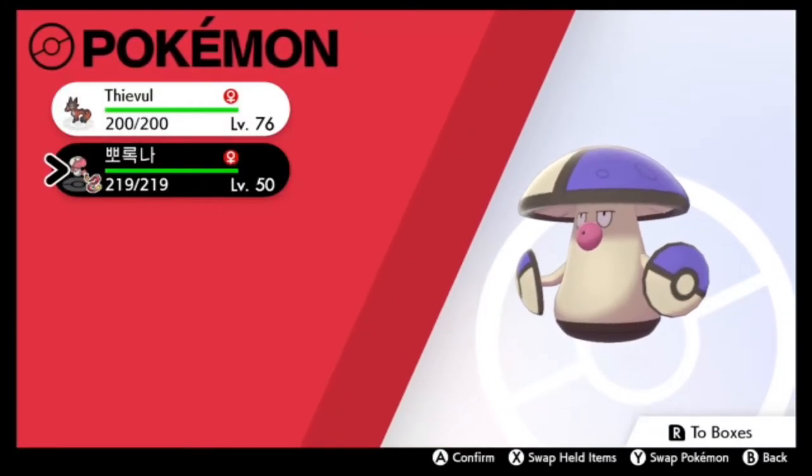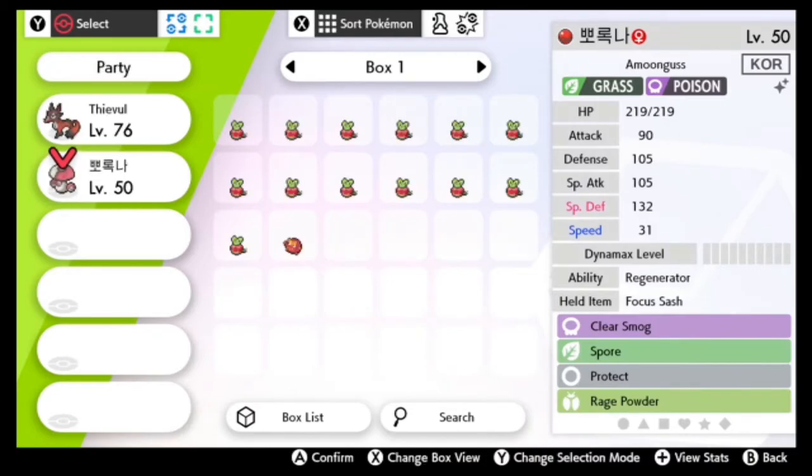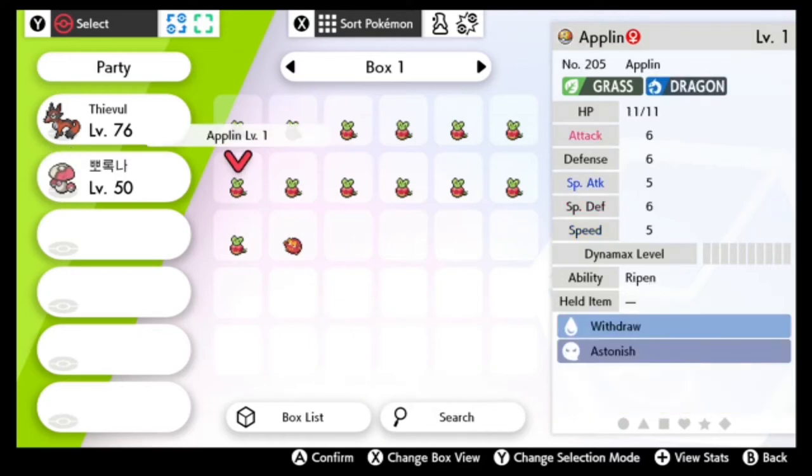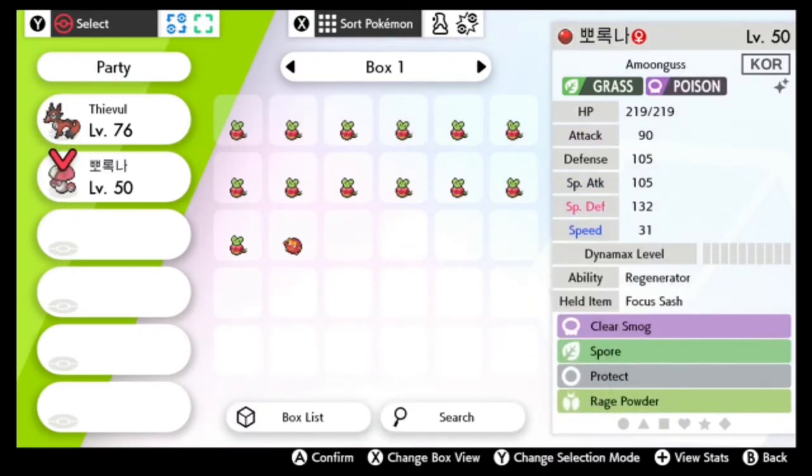Let's check its IVs real quick — I accidentally went too far. I do not have the capability to read IVs on this particular save file of Shield, so I am going to have to check in the other one. But I believe it's perfect all throughout where it wants to be perfect — it might be no speed, probably no attack as well. I am not 100% sure; you are going to have to check yourself.